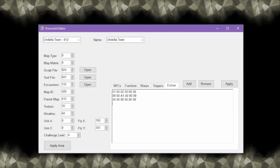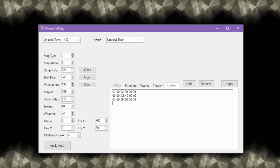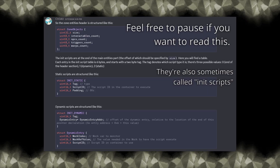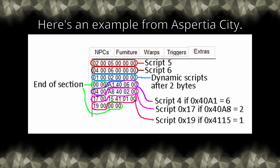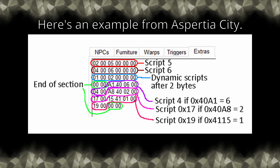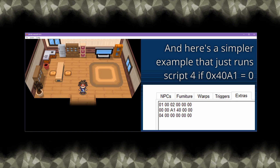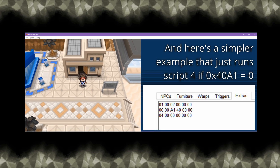The last way to run scripts is something that's not as well documented, but I'll try to put up some visuals to explain it. Under the Extras tab, you'll see the data for what's known as level scripts. These basically tell the game to run a script whenever the area is loaded in. Similar to triggers, the scripts will run automatically without the player's input, and you can set them to only work if a variable is equal to a certain value. Here you can see me walk through this door, and without me pressing any buttons, the game will still force me into a cutscene.